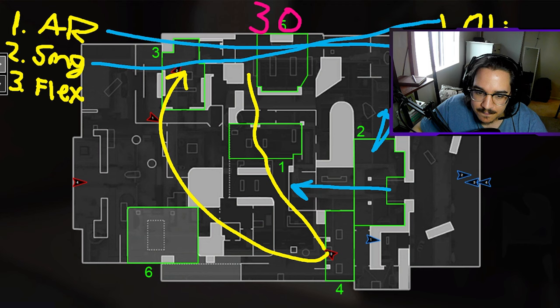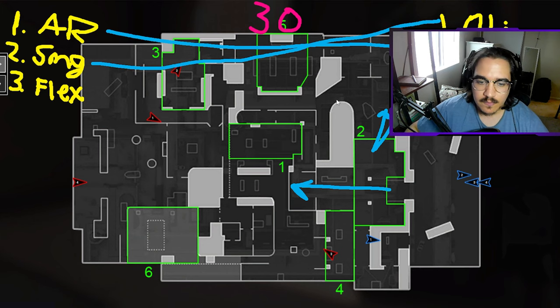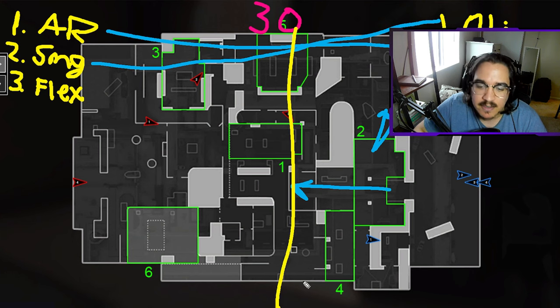Any questions so far? Essentially the flex player doesn't even need to rotate with the team — he could rotate a bit later and get kills on the way to point. Obviously it's better to hold a point, but as we're rotating so should the other team, and as long as he doesn't flip spawns, he can catch kills while enemies are on the way to point. The whole point is: when we all die and spawn up knowing there's 30 seconds, we all know what we need to do — AR gets into AR position, sub gets into objective time, and the flex pushes for kills in the middle, killing rotators and cutting the map in half.